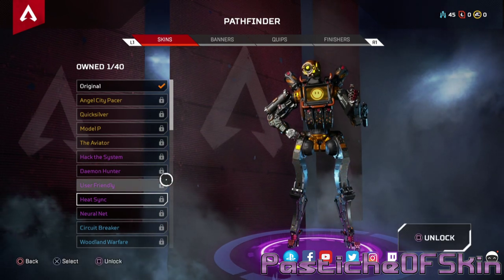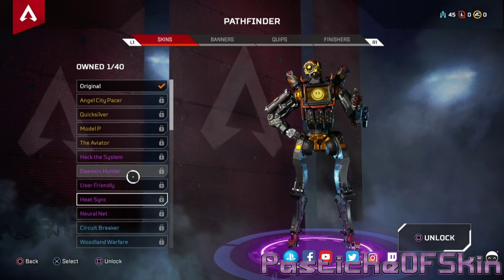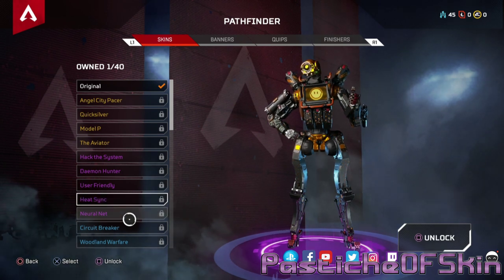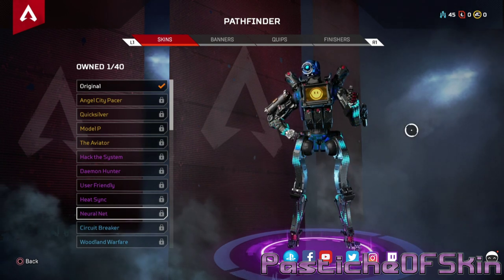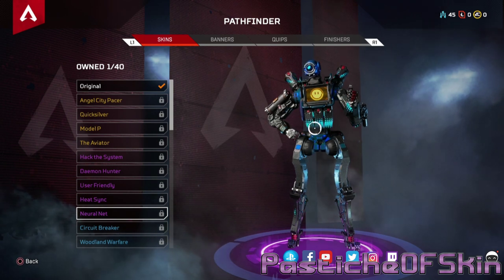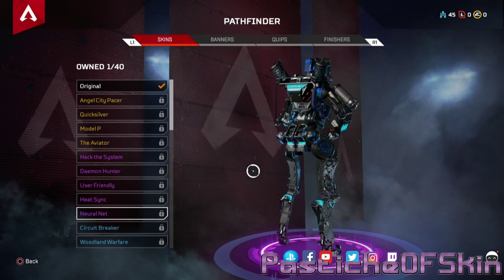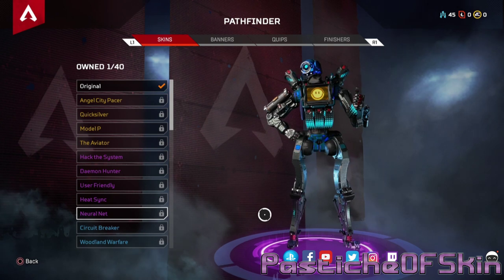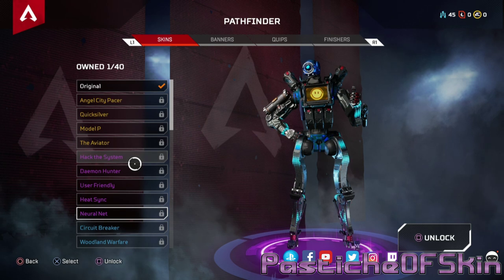Except on the combat medic Lifeline, for some reason Heat Sink worked there. Still, heat sink not brilliant — looks good, but not as good as the others. Neural Net — I thought it was going to be exactly what I expected, and it is. The pattern works well, and the way it compresses at the chest looks cool. Black looks fantastic. He's got a lot of surface area to work with and it looks fantastic — any one of those would do me grand.